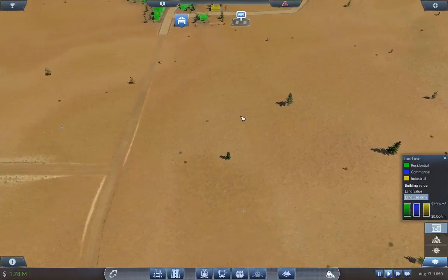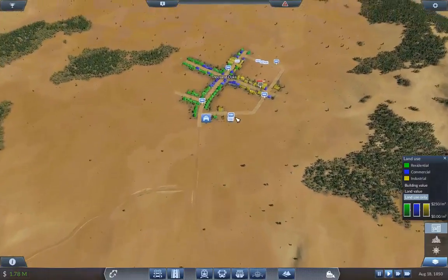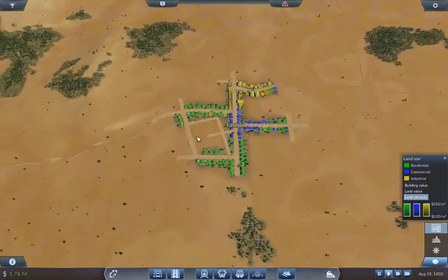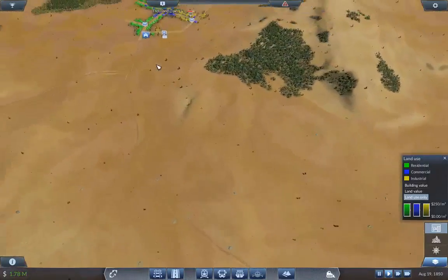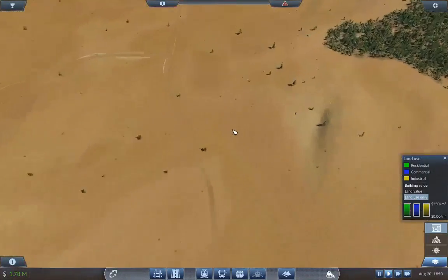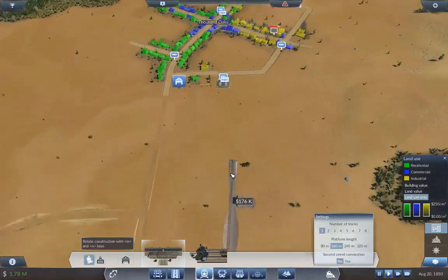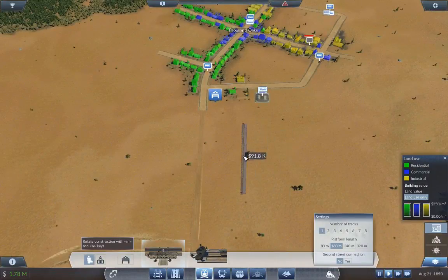Bus lines can still be profitable even if you have a train line — keep that in mind. You might need about 10 buses on it, which may seem like a lot. You'd need a GPS tracker to see that many buses from an aerial view. For this one, I like to plan ahead for train routes.